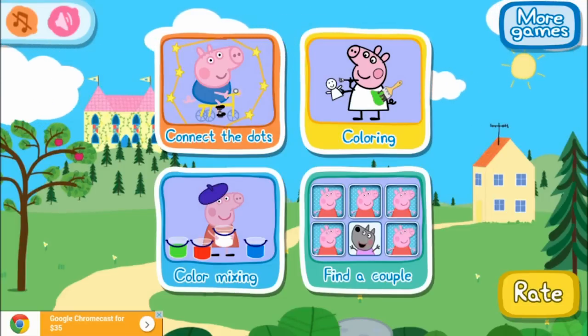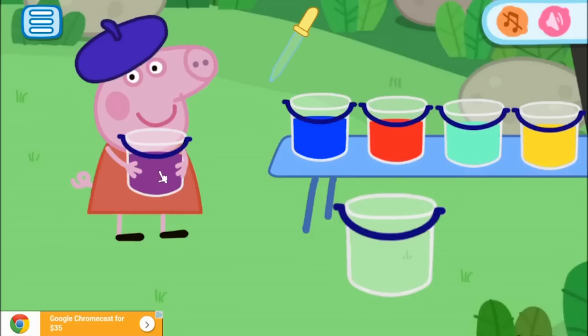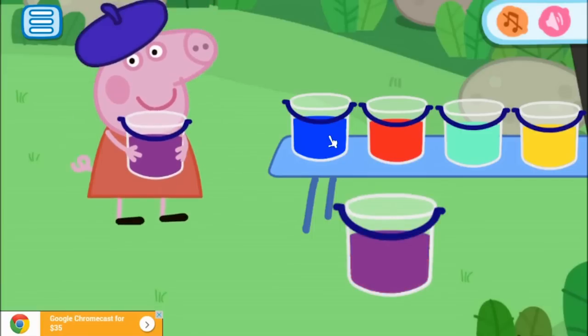But let's try colour mixing. As you can see in Peppa's bucket, she's got the colour purple. Now we need to figure out what two colours make purple. I think we should start with red. And we need to make the red colour darker — so these two colours are lighter — and I would say the blue will make purple. Peppa is very happy.